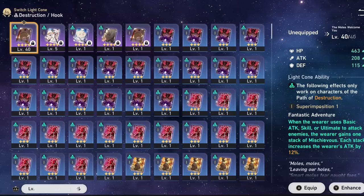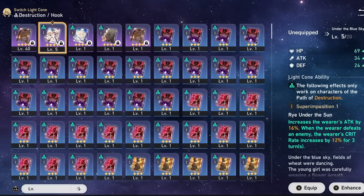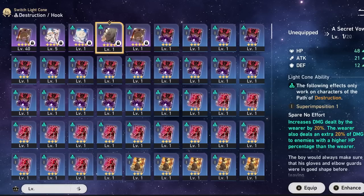For those without the signature, let's talk about four-star and three-star options. The Most Welcome You is a nice four-star — whenever you use a basic attack, skill, or ultimate you get a stack of Mischievous, and each stack increases the wearer's attack by 12%. Under the Blue Sky statically increases attack by 16% and boosts crit rate by 12% for three turns after defeating an enemy — great for mobs but not ideal for bosses. Wolfwalk Time is a free-to-play option that increases attack by 10%, but it's conditional on enemies having burn or bleed.